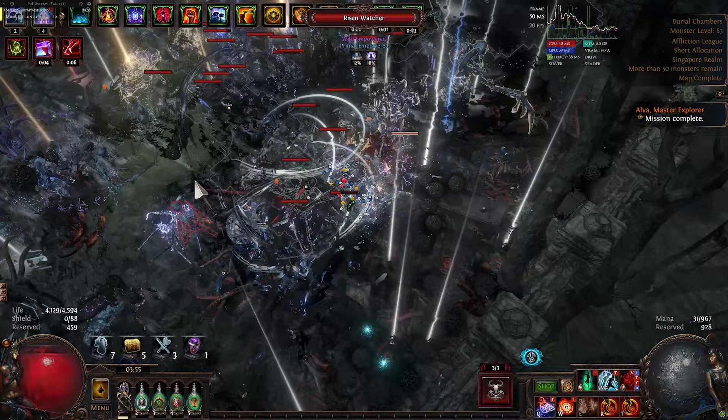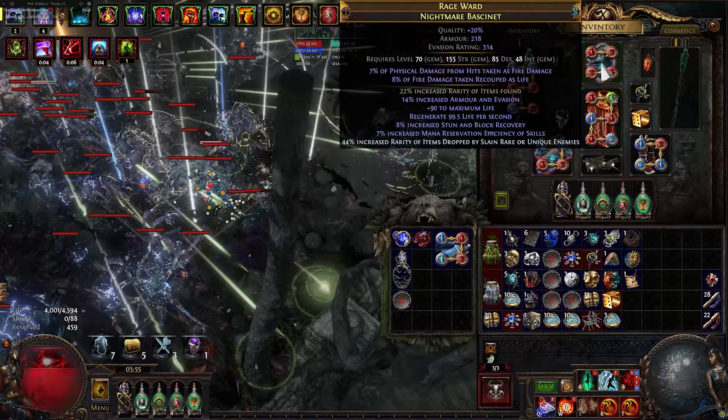Here is the equipment for the magic find version. I changed my cane to have double damage while focused. Same magic find helm, and a plus one plus two Cloak of Flame.